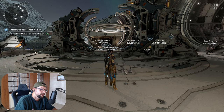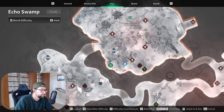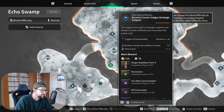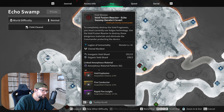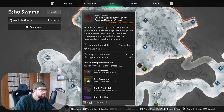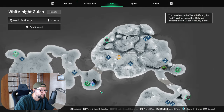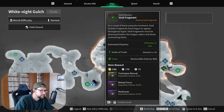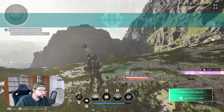Let me show you three different options depending on the descendants you have available. If you have Freyna, my recommendation is go for Echo Swamp. You can run this normal mission — this outpost will drop amorphous material pattern number 21, and afterwards you open it at the reactor here. To activate this reactor you need inorganic void shards and organic void shards. It is recommended to go for White Knight Gulch for the shipment space mission. With a public team you will get your inorganic shards.